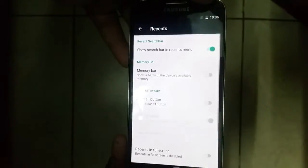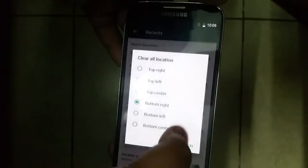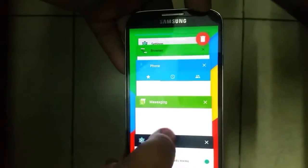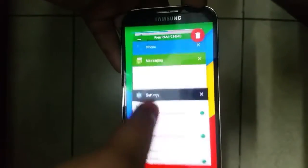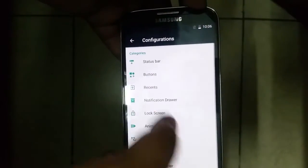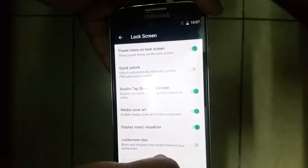You can customize everything in this ROM, as I'm showing you on screen — from the status bar to the buttons to the recent apps, even. That is not customizable in any other S4 ROM that I know of. I can customize it to the fullest. That's a great thing, but the bugs outweigh this advantage.